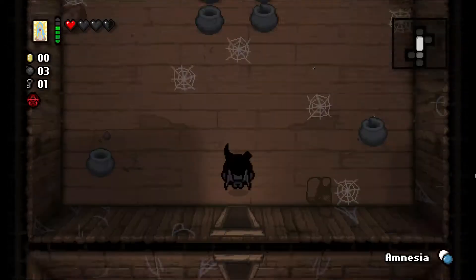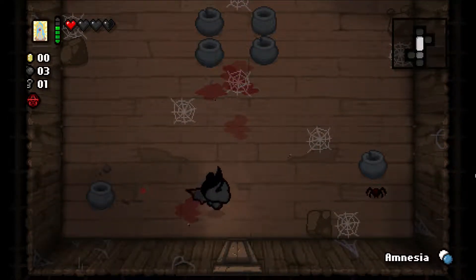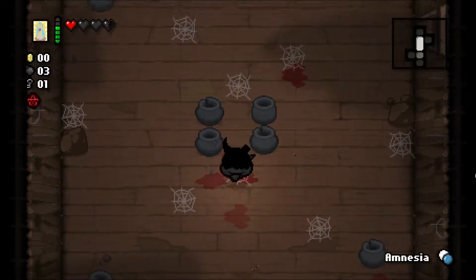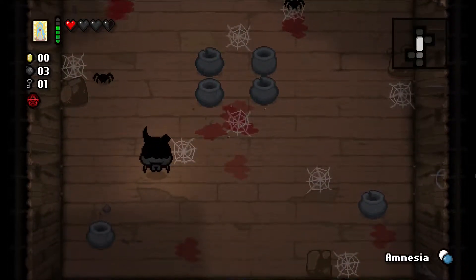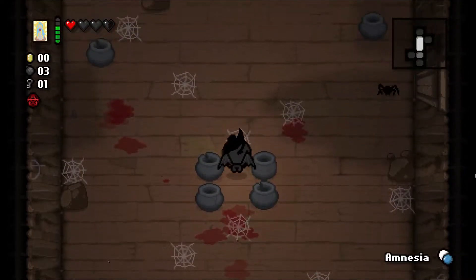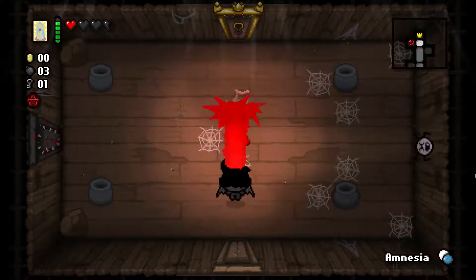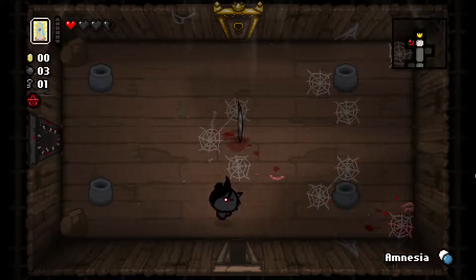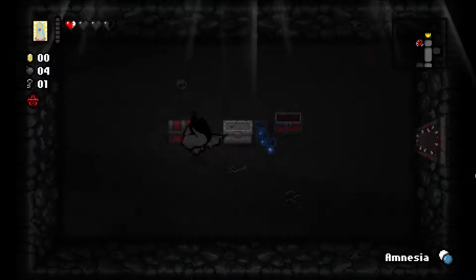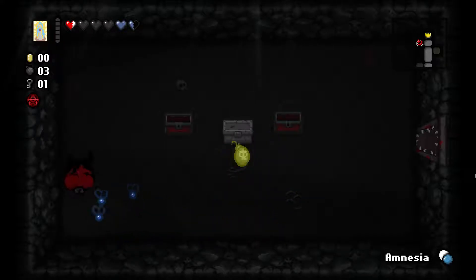There's the eternal heart becoming a full heart container for us. We get to use another one. It's a way to get constant HP — guaranteed HP each floor. It's just the place of a spacebar item. Sometimes it can get you more than one HP, depending on if you have batteries. We have a great setup here. Two Spirit Hearts — can't say no to it.